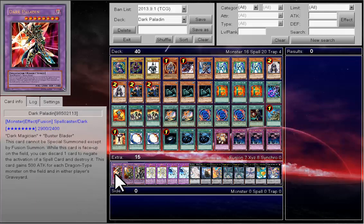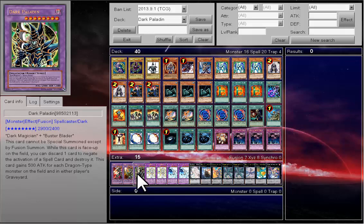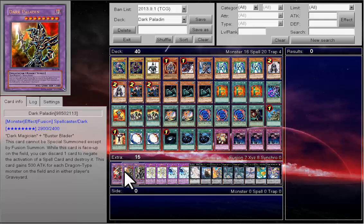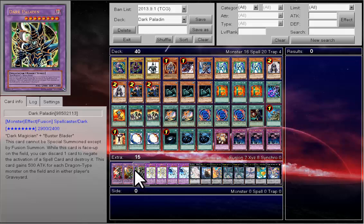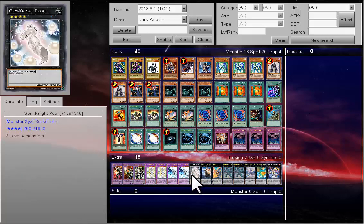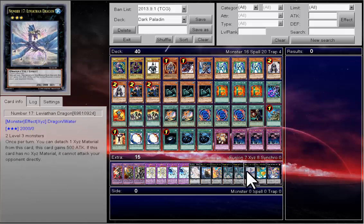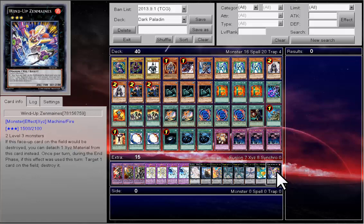For the extra deck, we need triple Dark Paladin — the main card in the deck, very important — because if you discard a card, you can stop the activation of one spell card, which really annoys other players and it's really fun. Also double Shining, double Ab-Zero, Gem Knight, Number 50, Chain, double Emerald, Leviathan Dragon, Sea Dragon, and Wind Up.